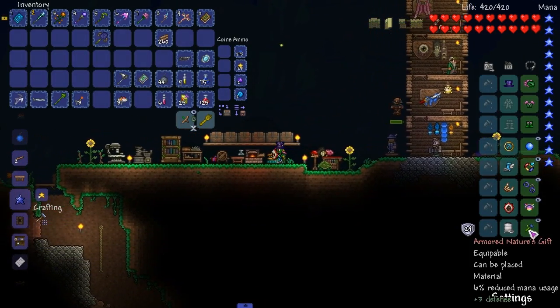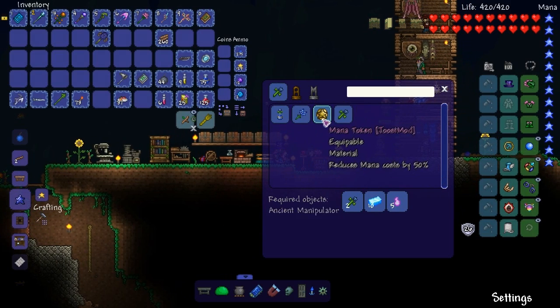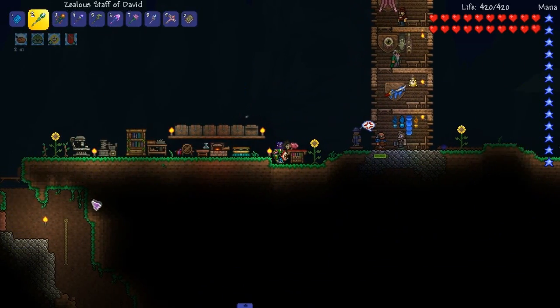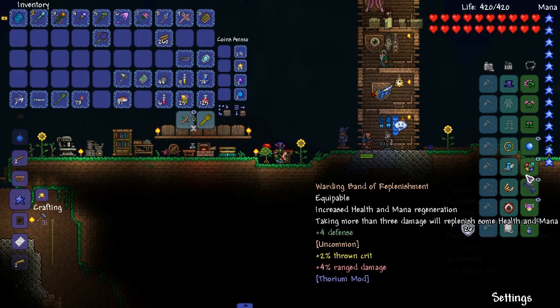Alright, next — nature's gift, mana flower, mana token. We can't make the mana token. We can make the mana flower though. There's that, we'll keep that how it is for now.